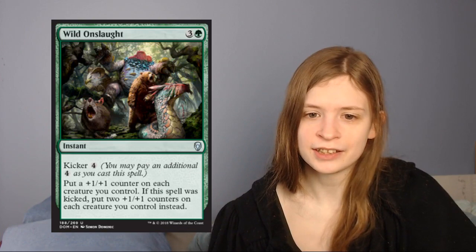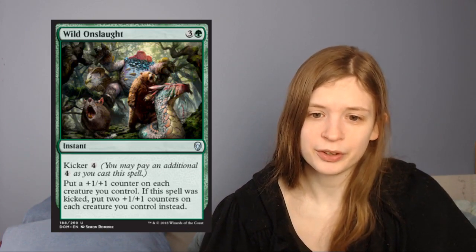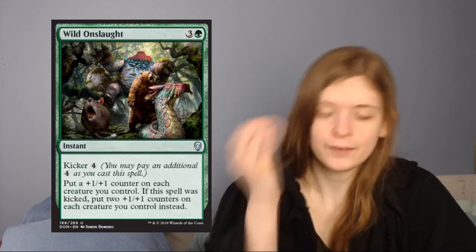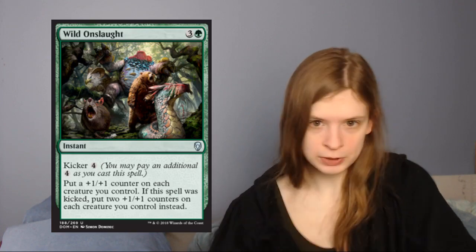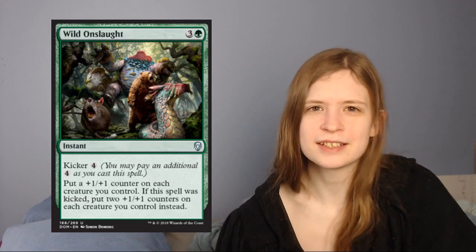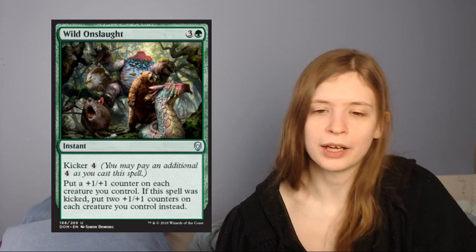Next up is Wild Onslaught, which is 4 mana for an instant: put a plus one plus one counter on each creature you control. It also has kicker for 4, so for 8 mana you get to put two plus one plus one counters on each creature you control. I think this is fine — it's both a combat trick and kind of an overrun-esque effect. Especially if you're playing that saproling deck, this can add so much power to the board. I'm not super high on it and you don't want to run more than one, but I think it's okay.